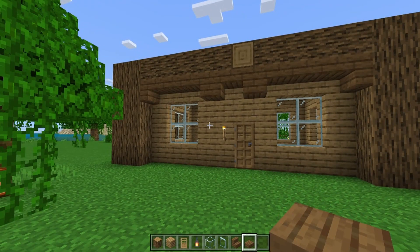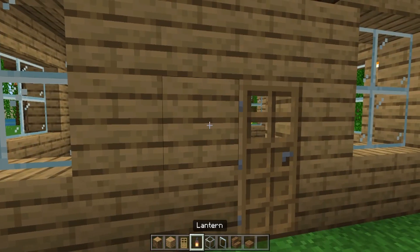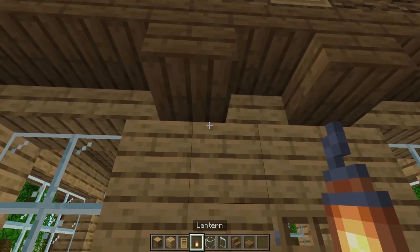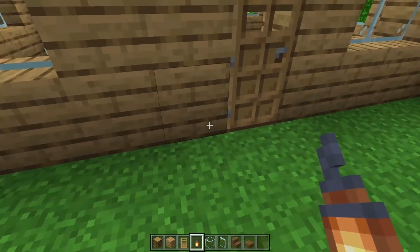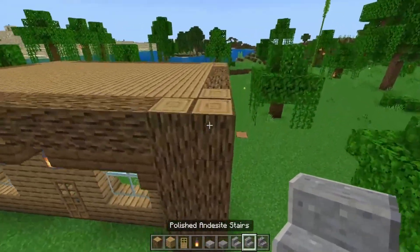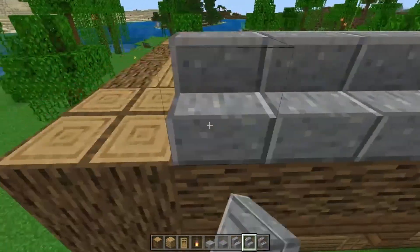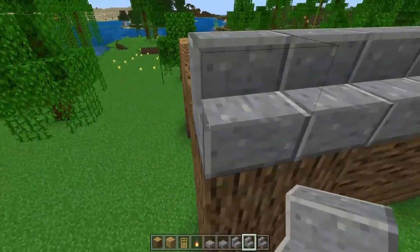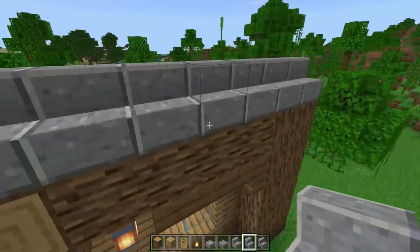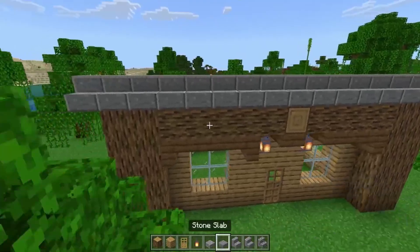So we added depth to the walls and we added depth to the corners. However, you can also eliminate these torches because torches look kind of ugly — lanterns look pretty nice. Now we need a roof, so all you want to do is just build like a little staircase here. You might want to bring it out more just so that it looks nice.